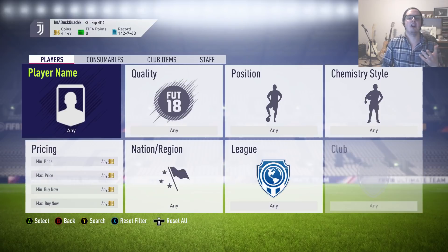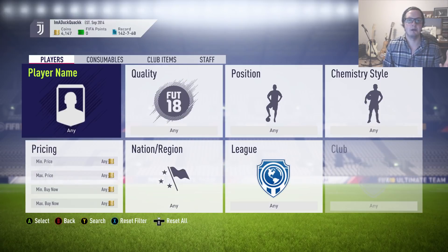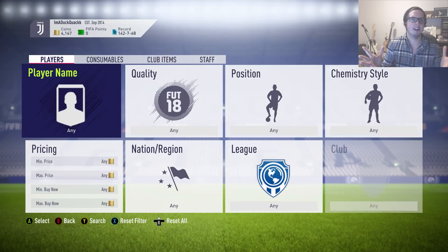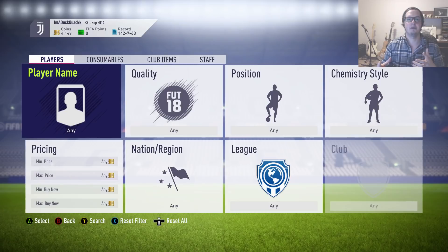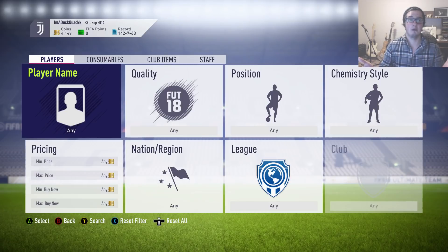Another example: if we think about Liverpool, say the cheapest English player was James Milner at 1,000 coins. If we searched for Milner we'd get loads of hits, but if we search England, gold, Liverpool, then Lallana, Henderson, and Sturridge also show up in the results — making it a lot more profitable. It doesn't always work perfectly, but that's the idea of broadening your filter scope.